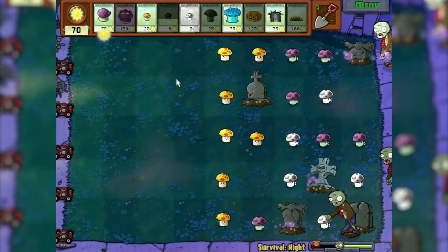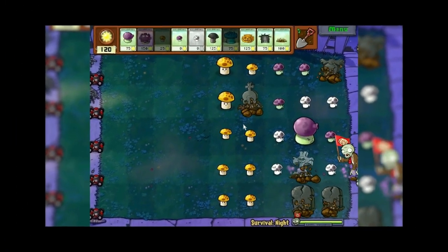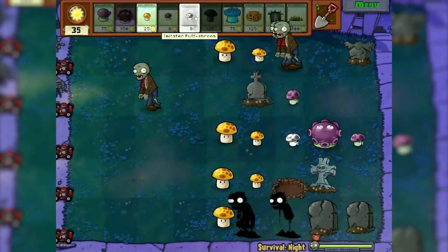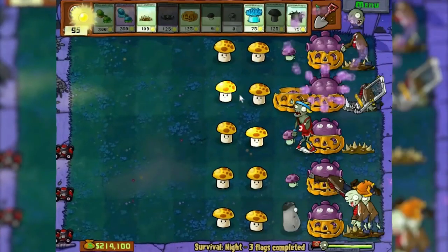Survival at night — some kind of abrupt transition from easy to difficult. And also the graves from which zombies climb out. Fortunately there is such a miracle as the doom-shroom. It's probably hard to count how many times he helped me out. The tactics of playing through the gloom-shroom and spike rock are excellent.